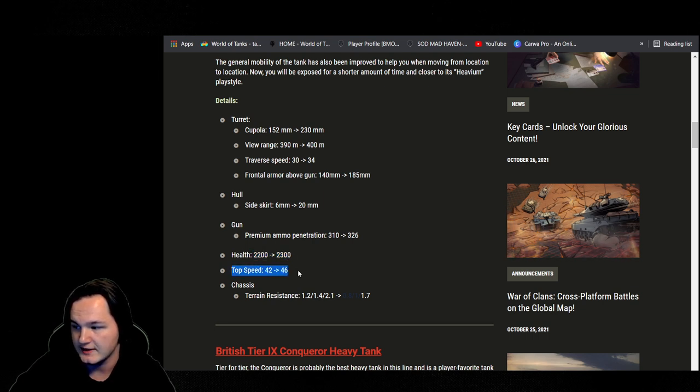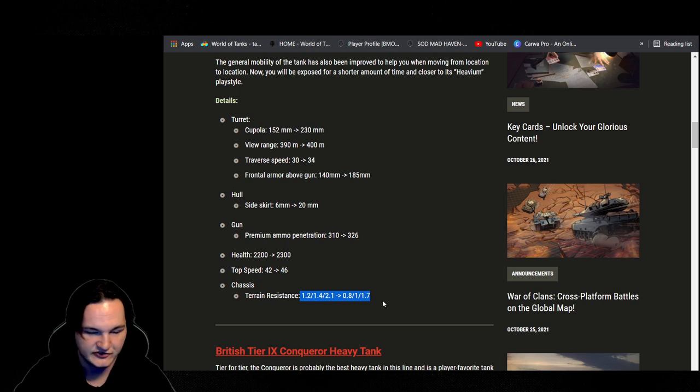Looking at traverse and tank top speed — I'm actually maxing out the speed with the 13.46 power-to-weight that this tank offers. For terrain resistance: hard went from 1.2 to 0.8, medium from 1.4 to 1.0, and soft from 2.1 to 1.7. Off-road driving is one of my favorite perks to run, so now that I have it on this tank it's just 10 times better.